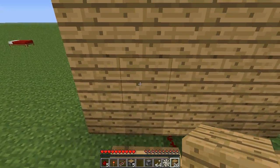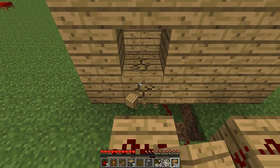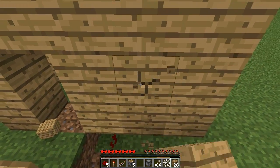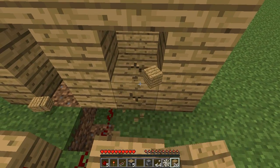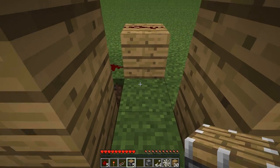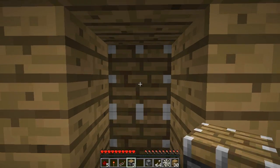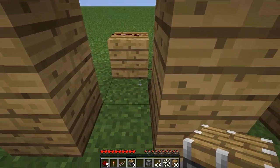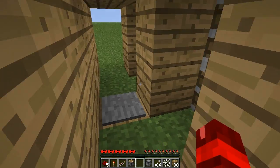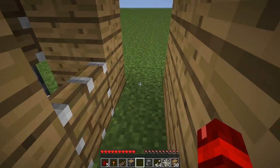In line with this plank down here, we need to dig out these 2 blocks here, and also do it for the right side. Now come inside the hallway and place a piston on top of this block here facing towards us, and also one on top of it like that. Come to the left side and do exactly the same — a piston facing towards us and one on top of that. If we step on this pressure plate, you'll see that only the bottom pistons come in. We're going to fix that.